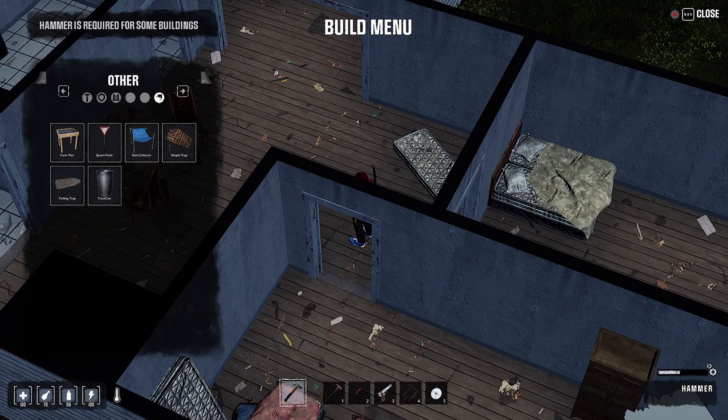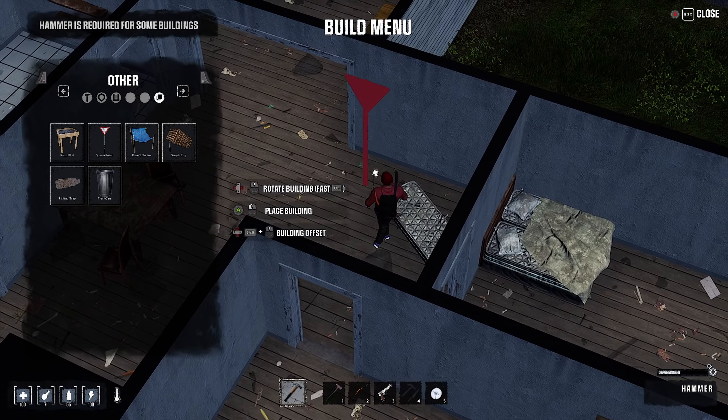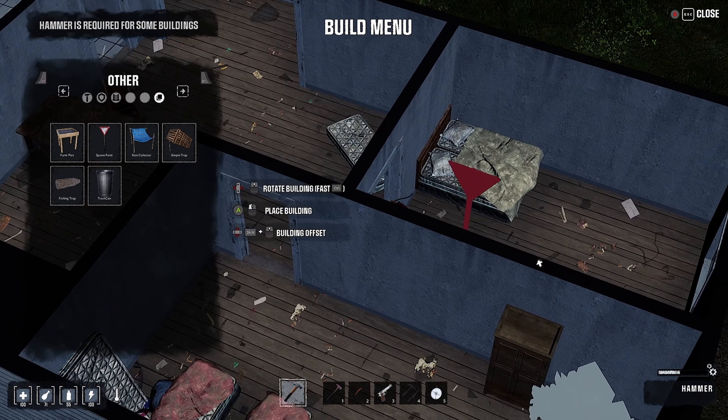And then lastly in the build menu - some other stuff: some traps, farming plots, fishing traps, a spawn point. This allows you to set a respawn point and disables zombies spawning nearby. That's actually really nice.